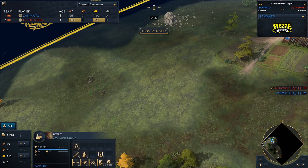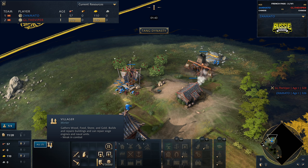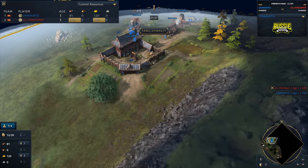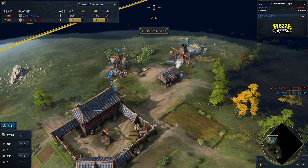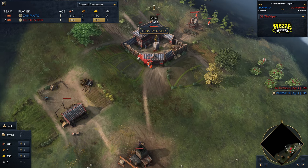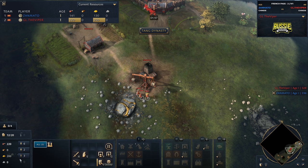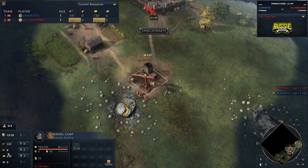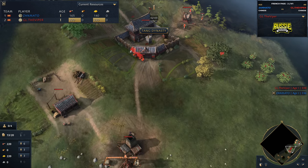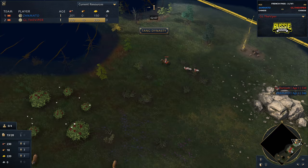Staying with Zanmato, he's going to be doing a different build. Seven villagers on food this early, two villagers out on the gold. He's not going to have any wood for a lumber camp, so he's going to have to be doing some long-distance shopping. Checking in on Viper, you can already see him sitting up with three villagers on gold still at this point, and he's not pulling them off gold, at least not at the moment.